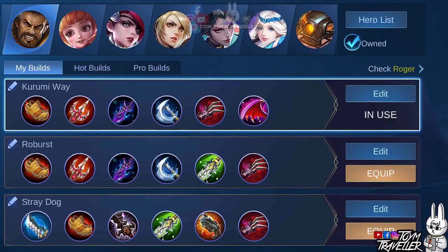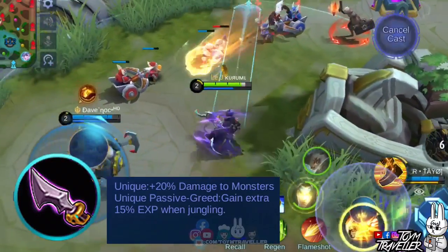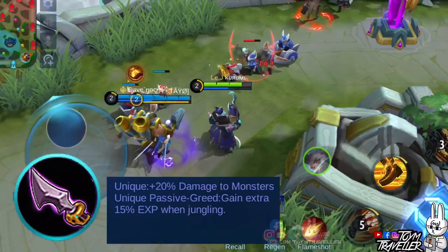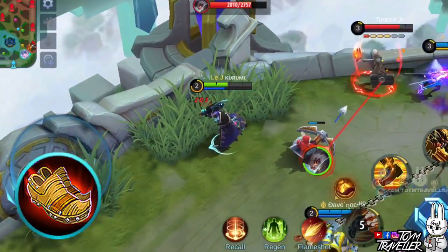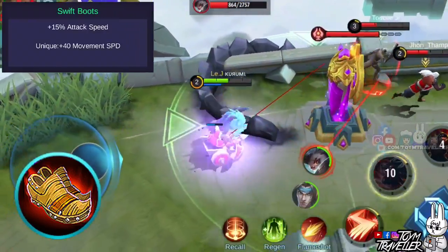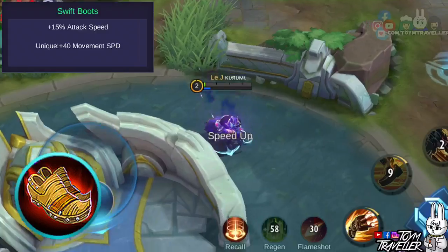There are many items you can buy for Roger. You can focus on items that grant physical attack, attack speed, critical hit chance, or items that give you additional true damage. You can focus on the Roe Burst build if you want burst damage. You can also focus on the Street Dog build if you chose Retribution as your spell and want to quickly eliminate jungle monsters. As a starting item, you can consider buying Hunter Knife — this grants additional experience and damage to jungle monsters, helping you level up faster. For boots, buy a pair of Swift Boots, which grant additional attack speed and movement speed, letting you deal lots of attacks especially during team fights.